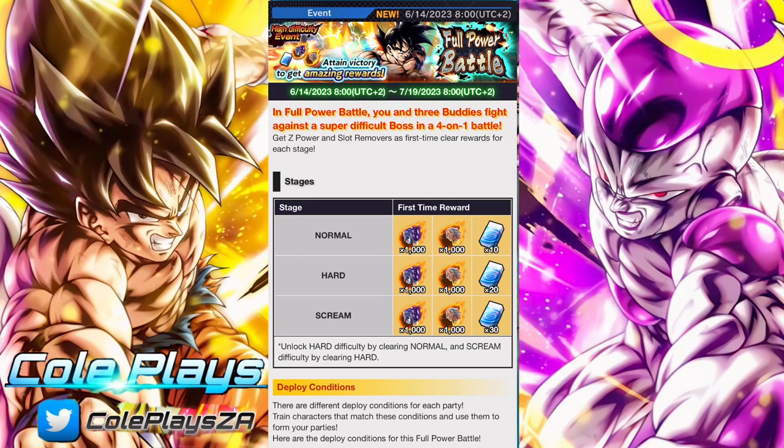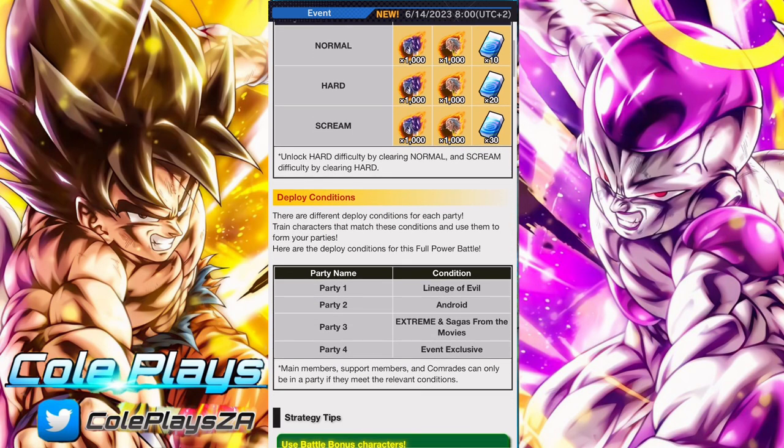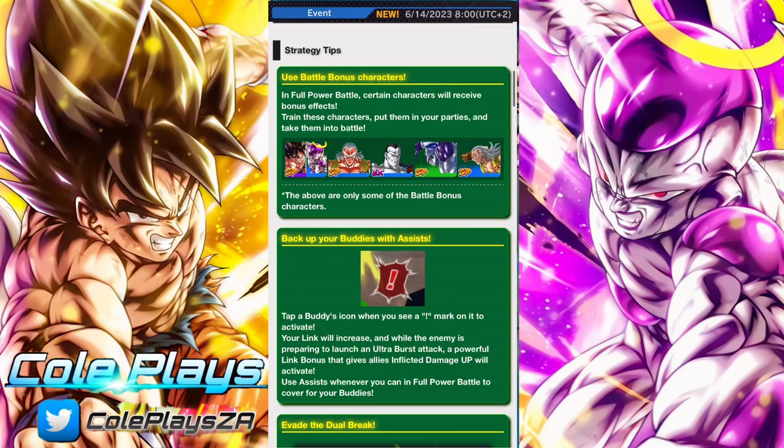Both of which you can obtain from the Fierce Fight. This full power battle follows the same principles as every other full power battle. There are four categories that you need to build teams around: Lineage of Evil, Android, Extreme, Sagas from the Movies, and Event Exclusive. There are also units that have additional battle bonus boosts, and these units will do more increased damage as you go along.